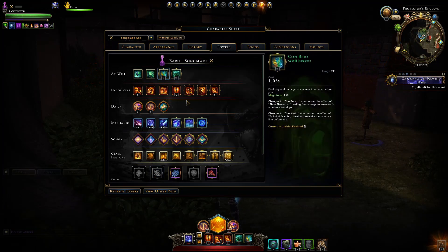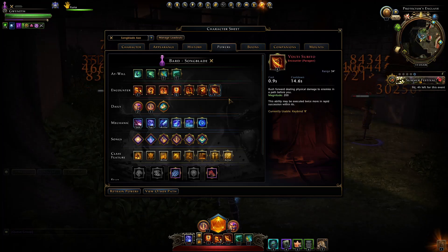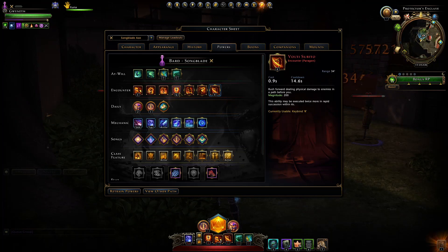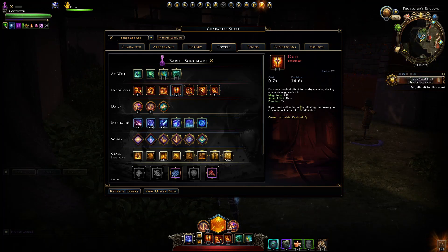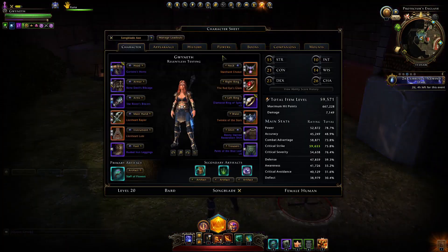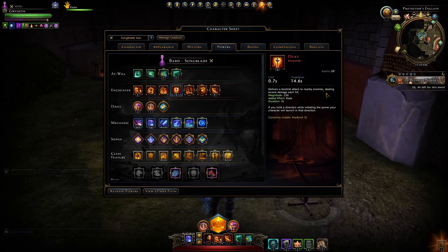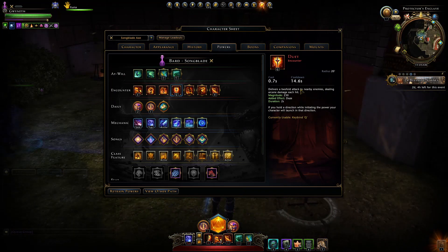Moving to our encounter powers — without a doubt, Duet is our best AoE encounter power. It has the added effect of daze and a decent magnitude of 230. You'll notice our AoE encounters really don't have high magnitude, so 230 is the highest we have, and it benefits from hitting a lot of enemies around us. It does have a 15-second cooldown, so it'll take a while, but using our Performer feat we'll get more casts of it.